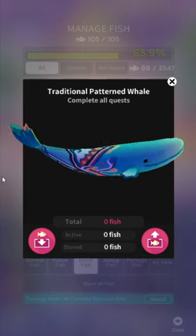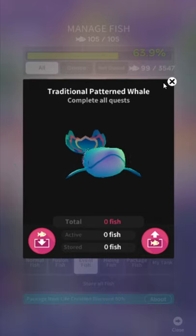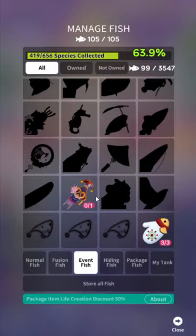Traditional Pattern Whale — it's just the blue whale with a little different skin applied. But that's the quest reward. They've kind of given up on interesting, inventive giant fish, so it's just whales now. It's even more disappointing. His tail is kind of a flower, so you got that going for you, which is nice.